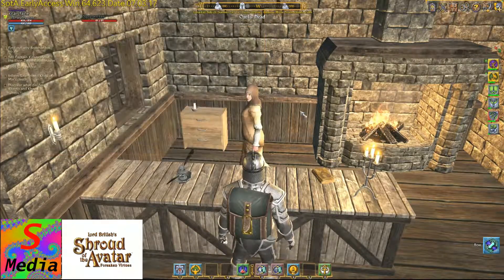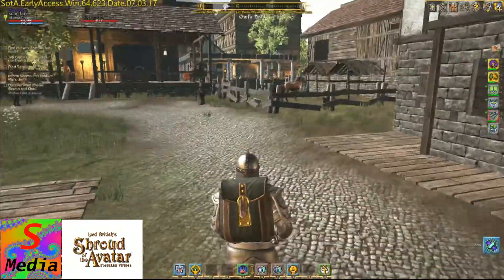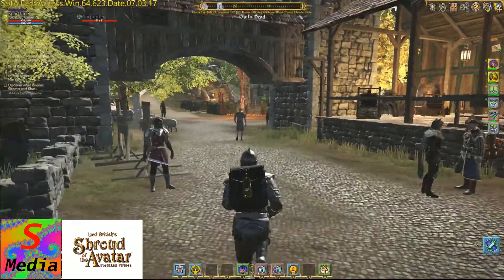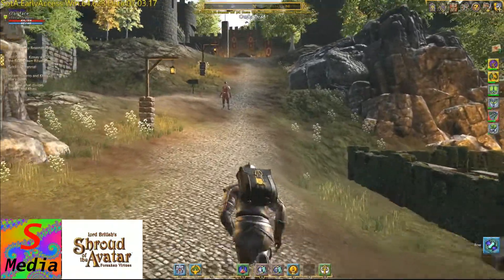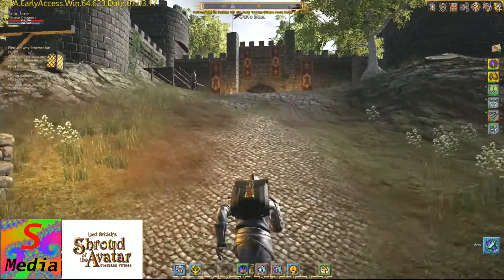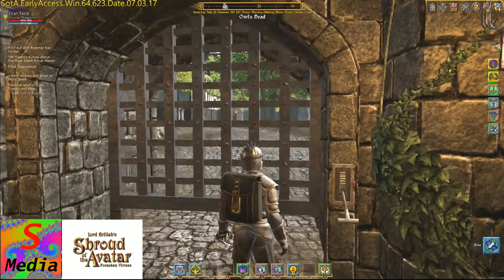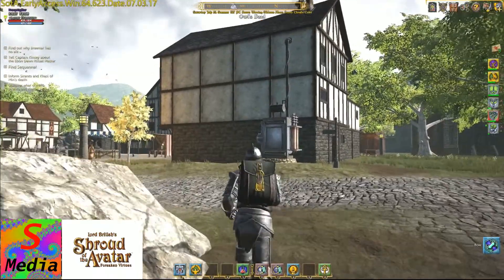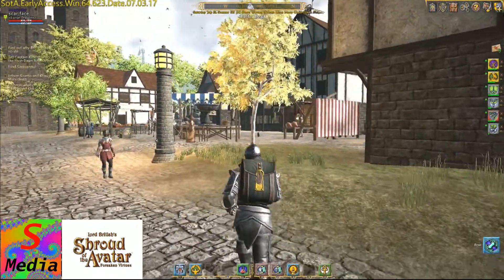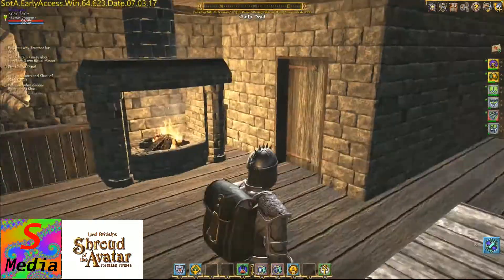So you'll need a handle recipe and a halberd recipe from the carpenter or other carpenters. I'm just showing you the ones in Owl's Head because they're quite close together. The other recipes are in the upper market, which is just up the hill up here.